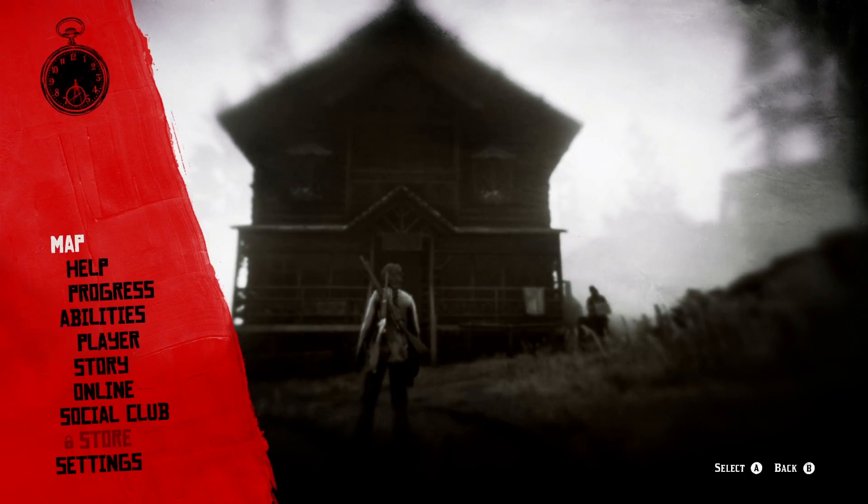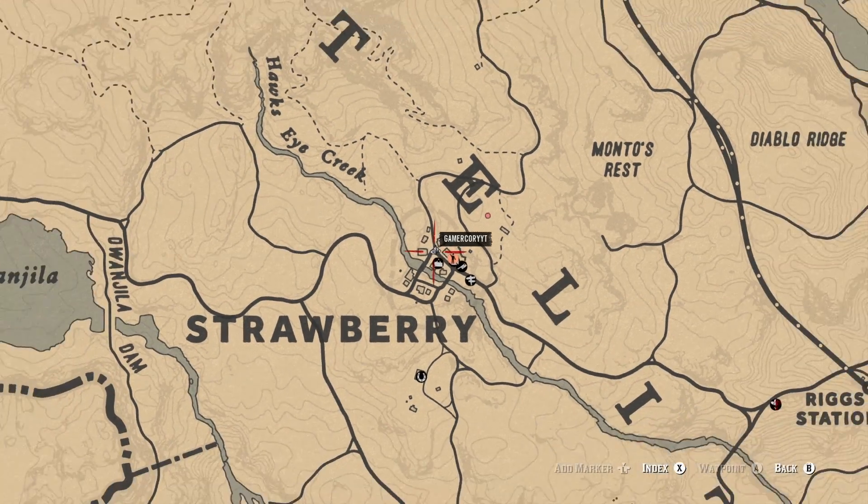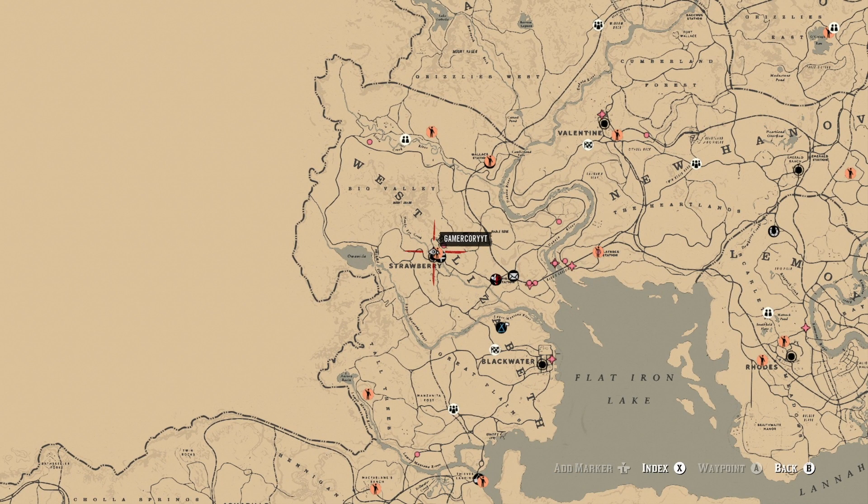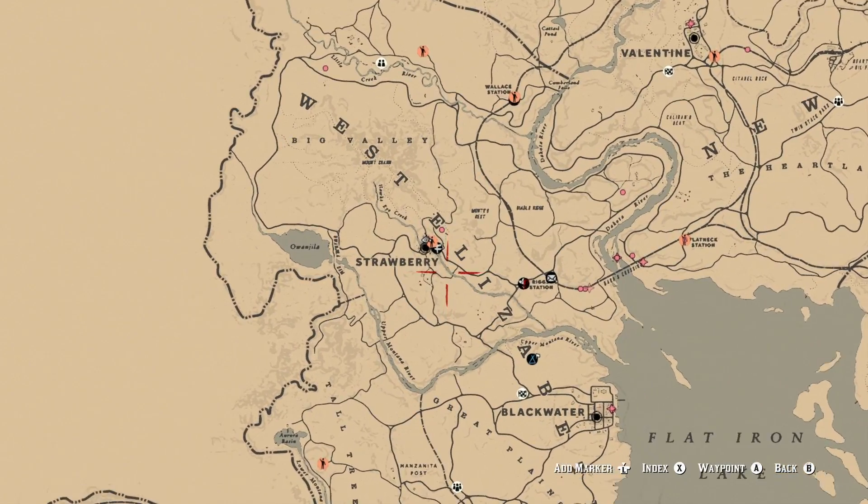We are currently in Strawberry and we are actually at the Visitor Center. So we're in West Elizabeth, kind of really close to Big Valley, Grizzlies West area. A lot of stuff going down in this area.